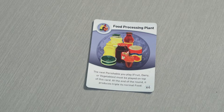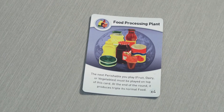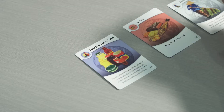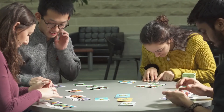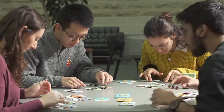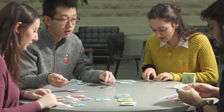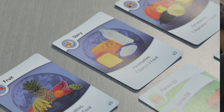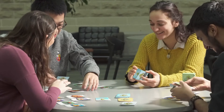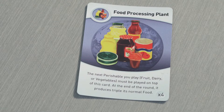The food processing plant is most useful if you can play it early in the round. If you have already played a food processing plant, the next time you play a perishable food item — such as a vegetable, dairy, or fruit card — you play that card on top of the food processing plant. The food processing plant helps these perishable items last longer, and at the end of the round a perishable item card played onto a food processing plant counts triple its base score. For instance, dairy cards count three food but when played onto a food processing plant they produce nine. Each food processing plant can only be used once, and it must be played before the perishable card to work.